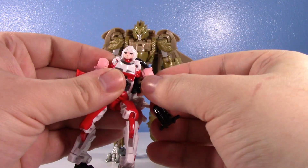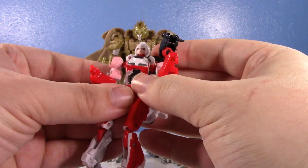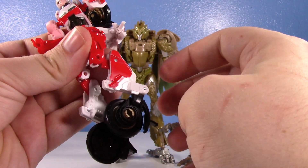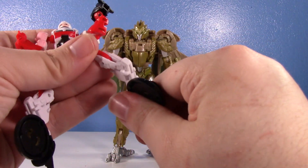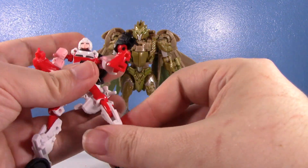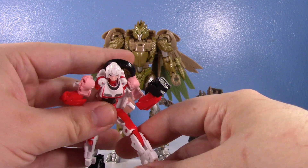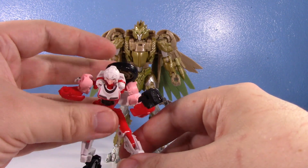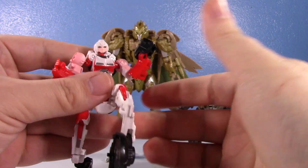The articulation is nice. She's very ball joint heavy, as you'd expect from a core class figure: ball joint at the head, ball-hinge at the shoulder, ball joint at the elbow, ball joint at the hip. She does have a swivel at the waist, which is cool. There's a double joint at the knee — technically, but one moves forward for transformation. She doesn't really have a lot of real foot going on, but you can get her balanced using those little spikes, though she'll easily fall over.